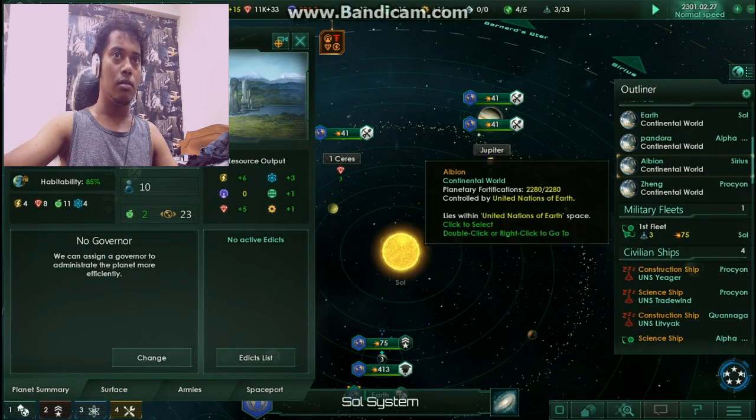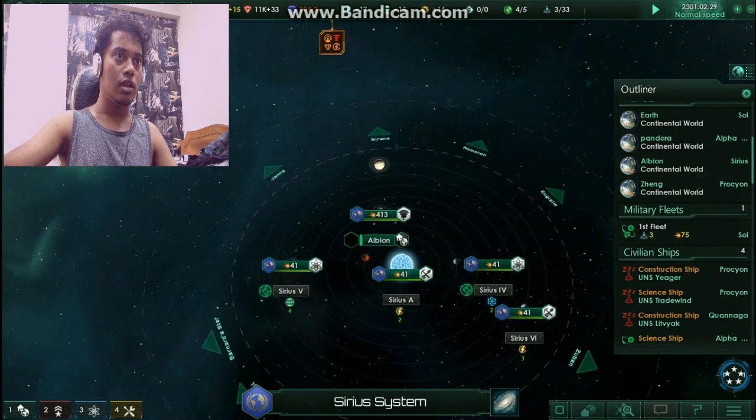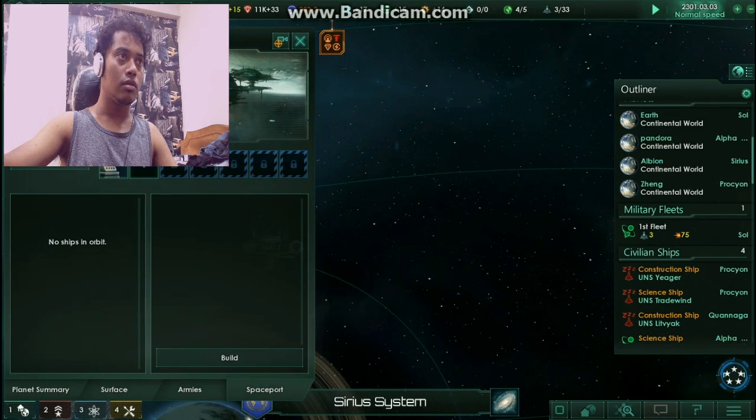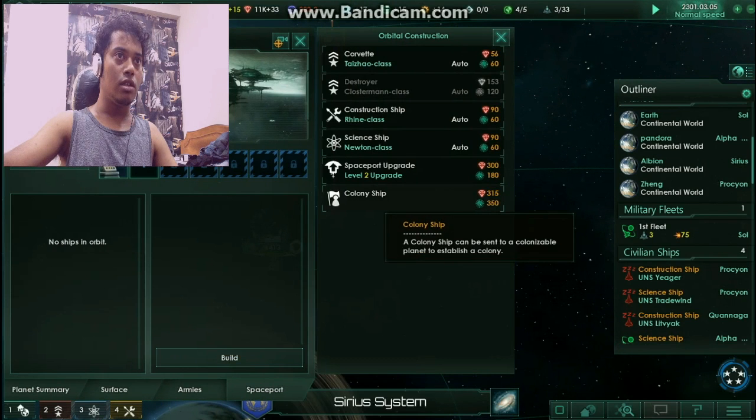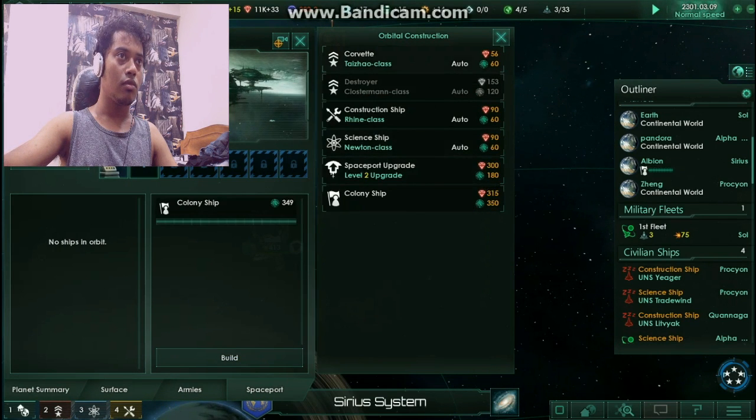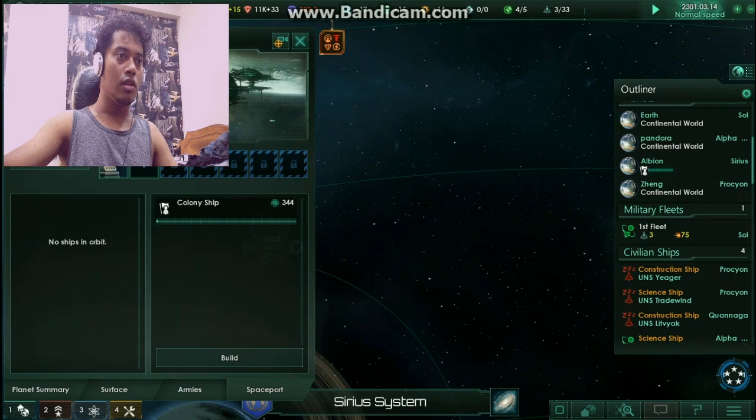Let's go to Albion — I can construct some stuff there. Let's build a colony ship. There is already a science ship there, I think.